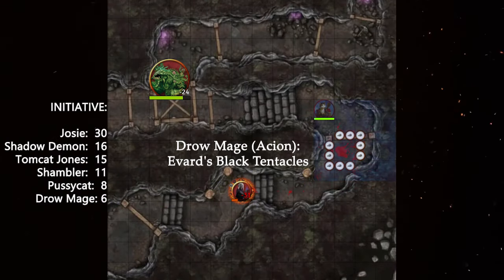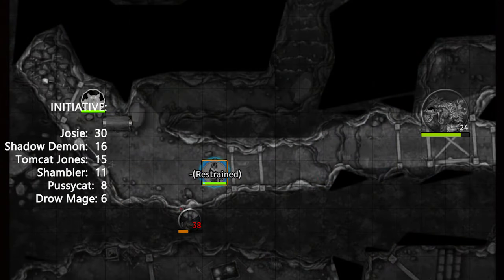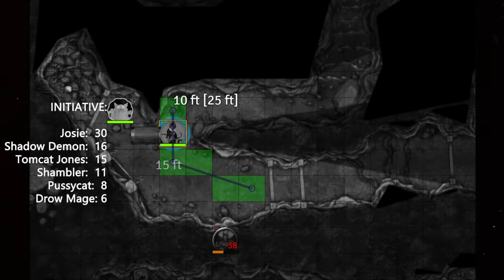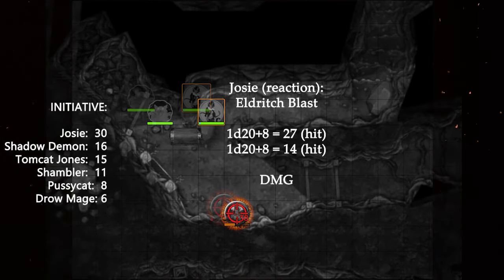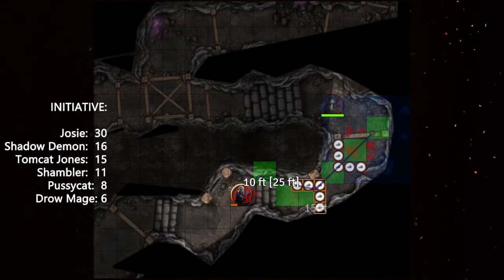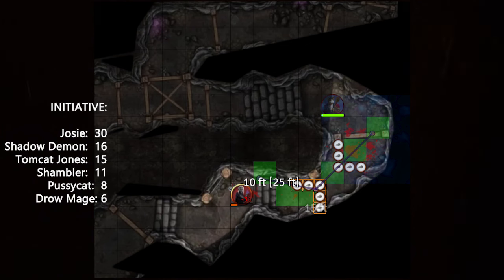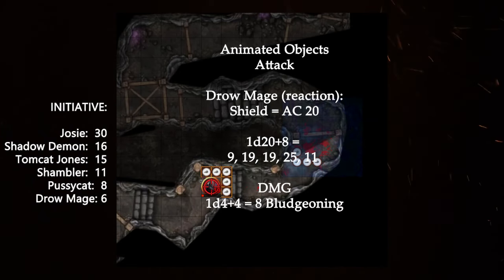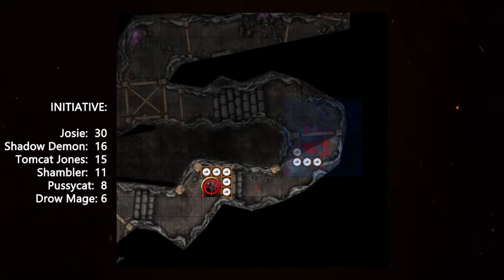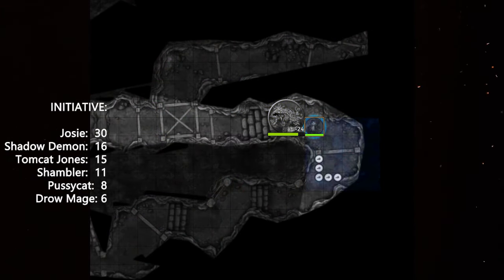The drow mage slinks back into the corridor and unleashes Evard's Black Tentacles on the animated objects, which causes the Web spell to fade. Josie is no longer restrained as the webs melt away. She readies an Eldritch Blast for the shadow demon—it materializes and Josie's Eldritch Blast hits for 21 damage. The demon attacks with disadvantage from Vicious Mockery and misses. Round three: Tomcat Jones insults the demon with another Vicious Mockery for 4 damage. The animated objects forced to save against the tentacles—five succeed; the remaining take 15 damage and are restrained. The five that succeed race toward the drow mage. The mage throws up another Shield, stopping two of three hits—the damage has the drow on death's door, but he's still alive and succeeds on his Con save for Evard's Black Tentacles.